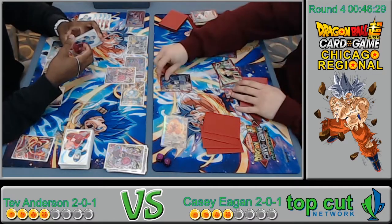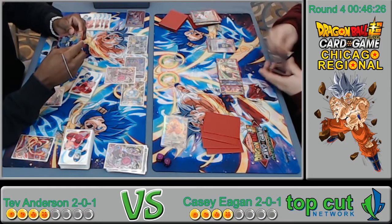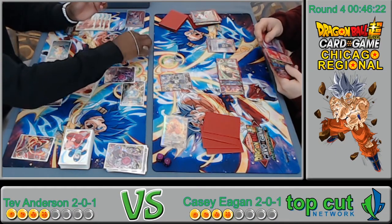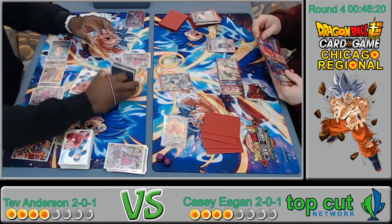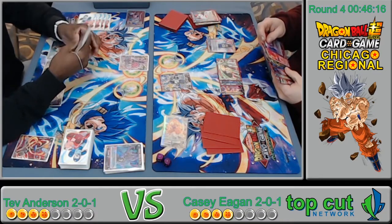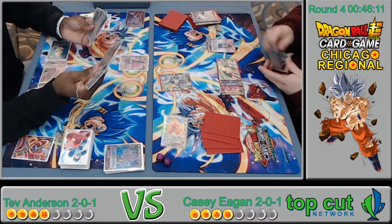Tap three for what? That hurts! It doesn't kill the Beerus, but it clears some board. Does it ignore barrier? It might ignore barrier — that's probably why it kills the Pan. That's busted! It does ignore barrier? That's nuts!